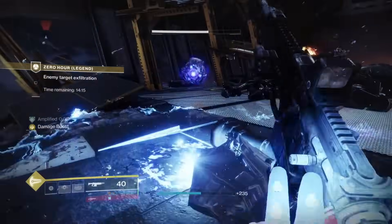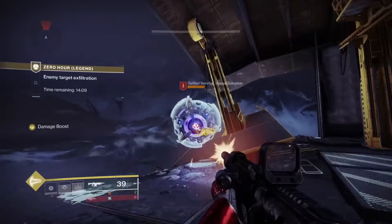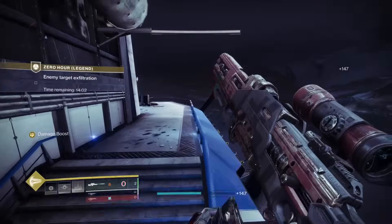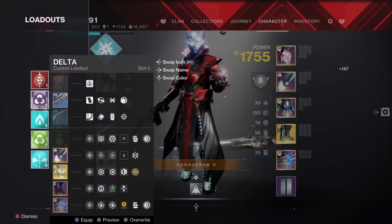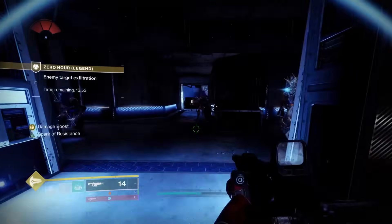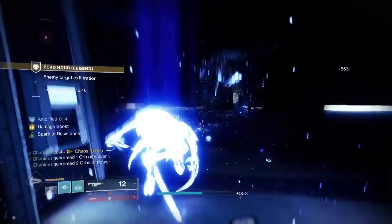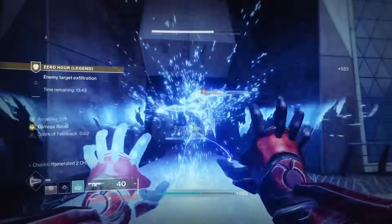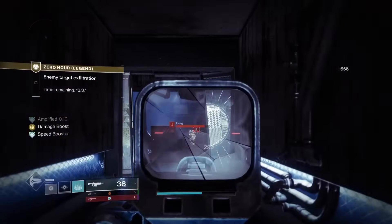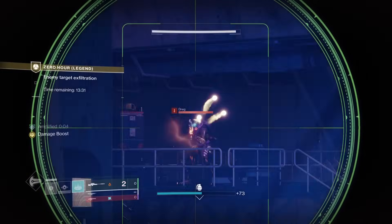If people are going to cheese this for the solo flawless Zero Hour, I don't mind because there's no emblem tied to it — all you get is a triumph score of one. If there was an emblem tied to it I'd be like, stop cheesing it, because you're cheating yourself. But if you're just cheesing it for a triumph and having a little fun, I don't mind that. It's not wrong because there's no emblem tied to it, there's no loot tied to it — well, there are quest chains and stuff. But I don't have a huge problem with it. Final Shape is right around the corner.